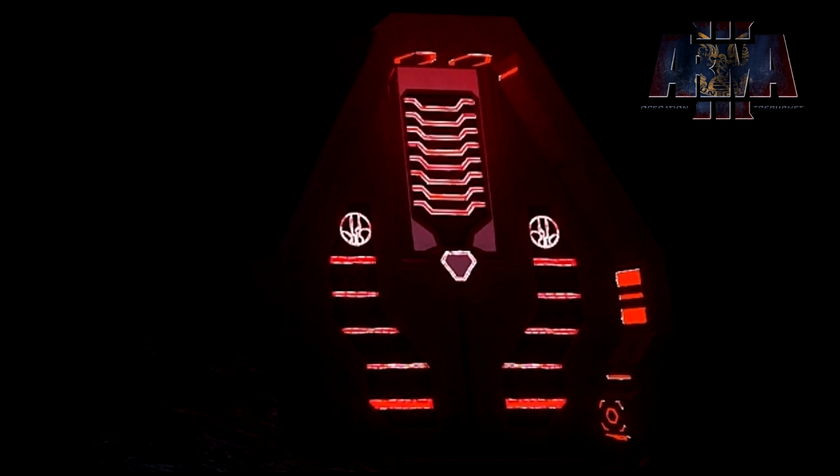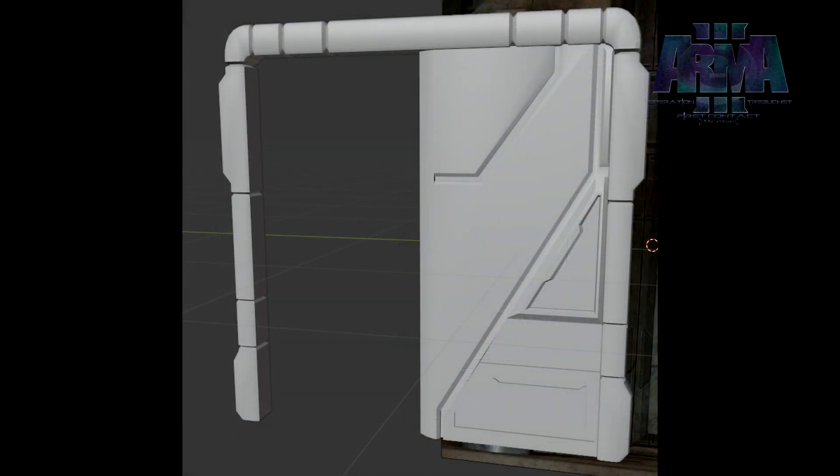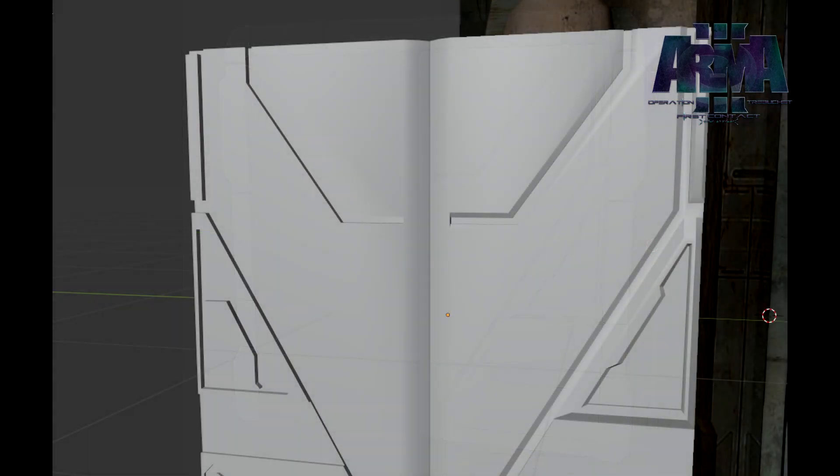That's the last of the official news. Getting into unofficial news, we've got Gek Vengeful starting us off with another new project — he's doing New Mombasa doorways. These are already being worked on by the OpTreb dev team officially, but this is at the very least good practice for Gek. I actually kind of like his materials a little more — though looking at it again, the shinier one in the background is probably just the actual base Halo door used as a reference image, so that's why it looks better.